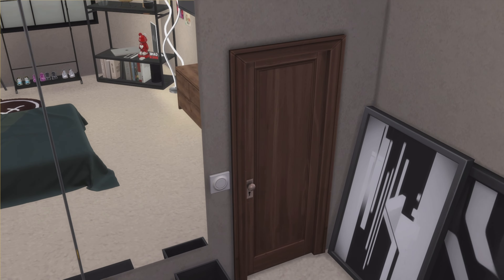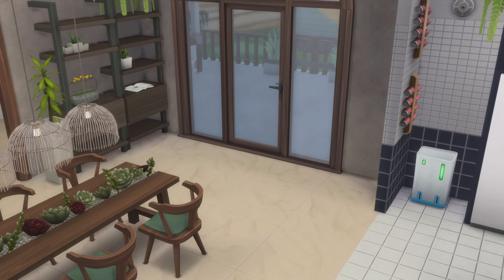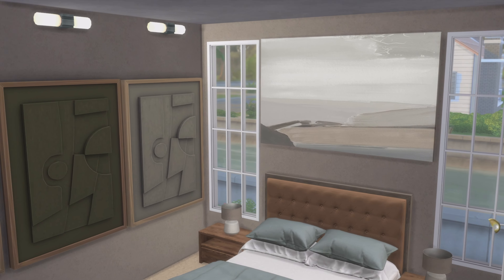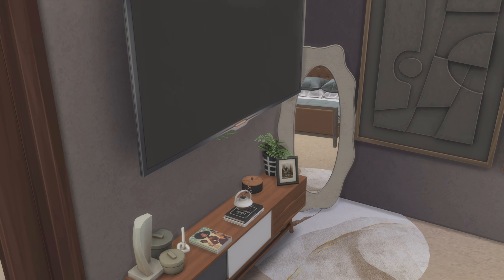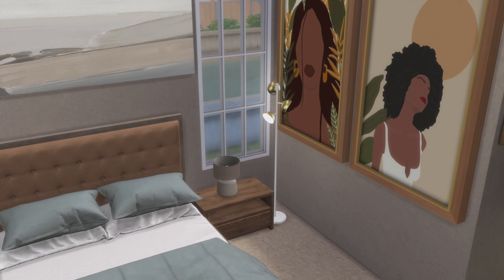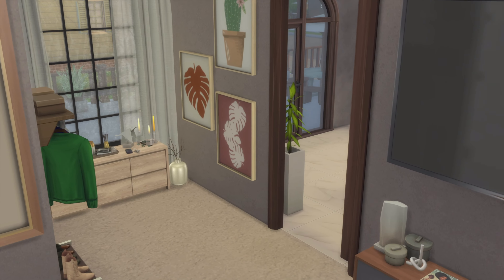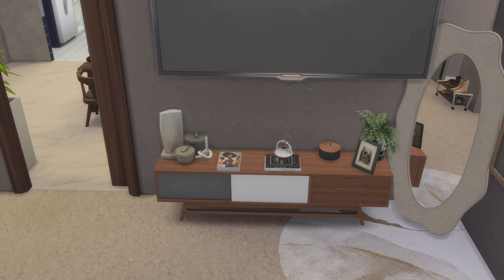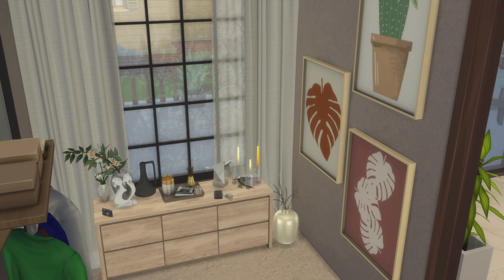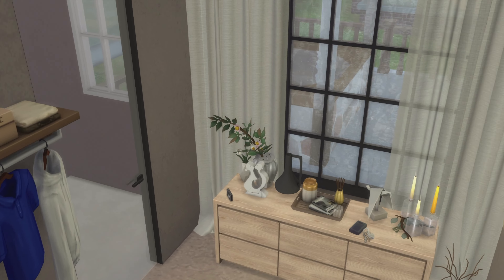Now we can go into the master bedroom over here. All right, so this is the master bedroom. I still need more CC — I feel like I don't have enough CC for decorating. But for what I already have, after trying to get enough CC for shoes, clothes, decor and stuff, I have a good small amount, but I definitely want to get some more.